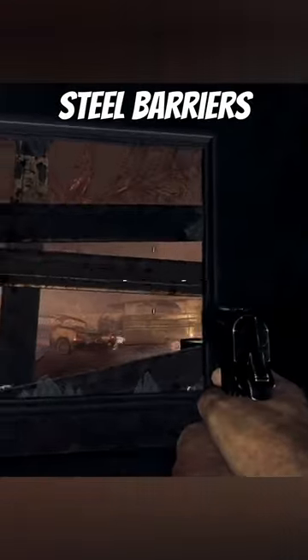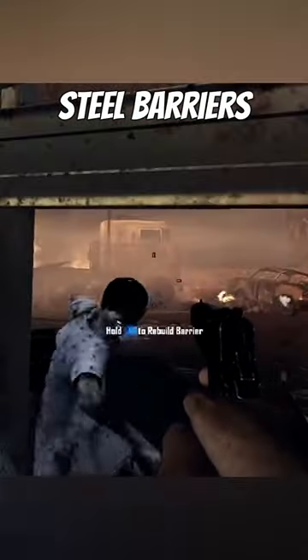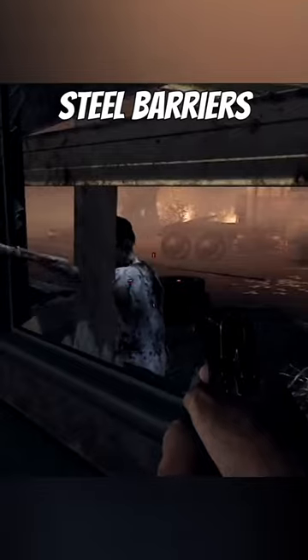If you kill a zombie on a barrier during Carpenter, you have a chance of getting metal barriers on Transit, and you can build them on the bus and everywhere else.